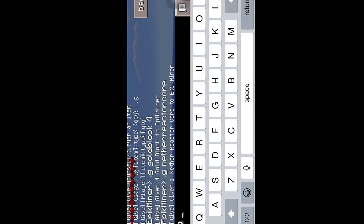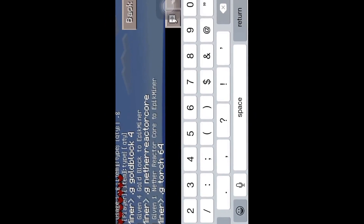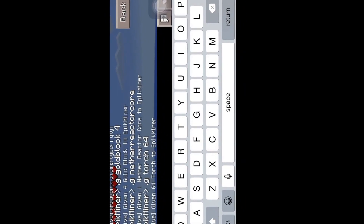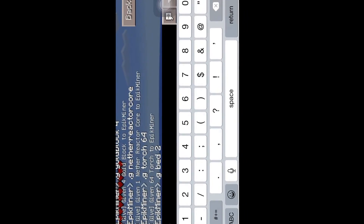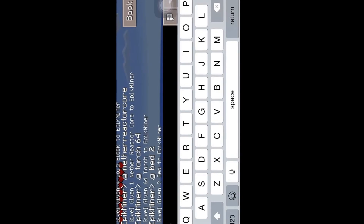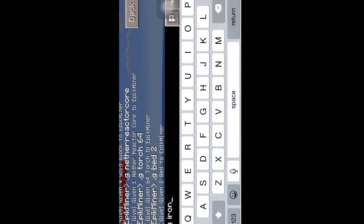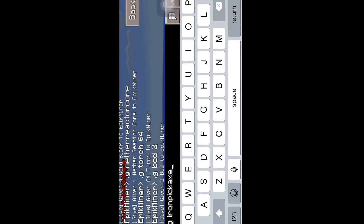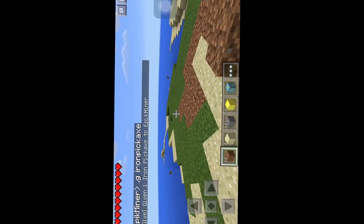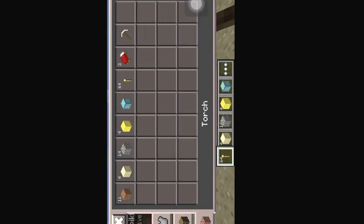I'm also going to give myself some torches so I can see, and beds — because when you do the Nether it automatically sets it to night, even if it's the break of morning it'll send it directly to night. And an iron pickaxe. Alright, I think that's all I'm going to need, so let's get started.